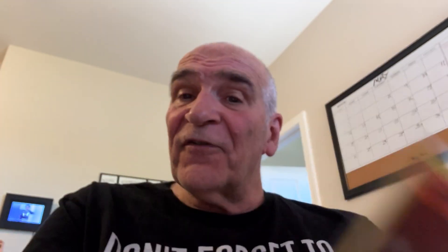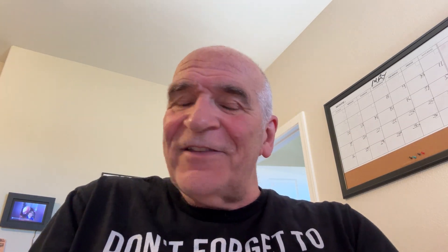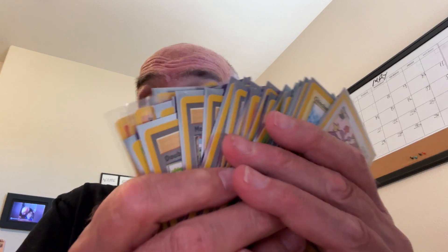So these were all from the dollar bins. They were at most a dollar — a lot of them were 50 cents. Man, you've really got to look through these. There's a lot of cards here. You've got to look through those dollar bins — you will find hidden gems. It's a great way to start building your collection from the old days. So this is Grandpa saying thanks for watching. Take care now. Bye-bye.